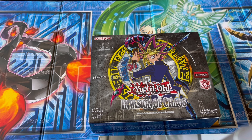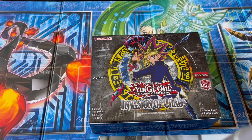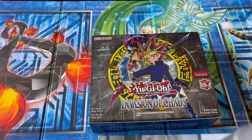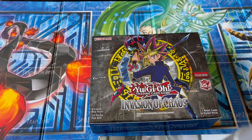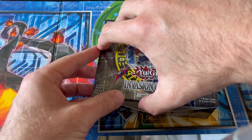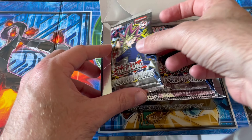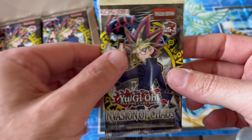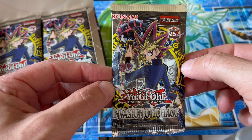What's up everybody, welcome back to the channel. Today we are opening the 25th Anniversary box of Invasion of Chaos. We are looking for the big cards: Chaos Emperor Dragon, Black Luster Soldier, all the good stuff. Let's hope we get something good guys, let's see. So our first pack right here — Invasion of Chaos, so nice.